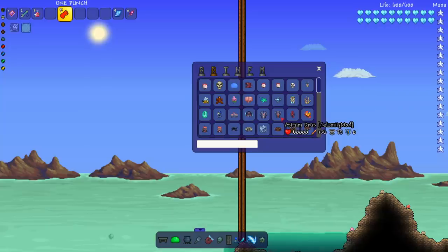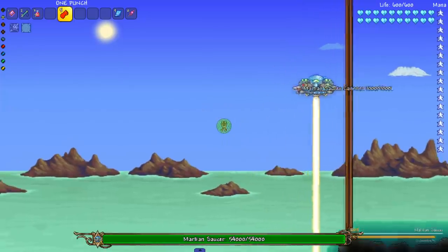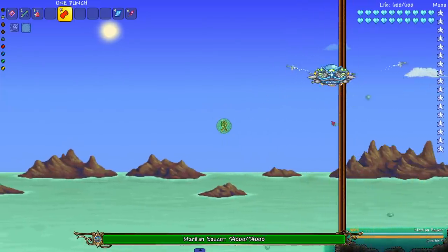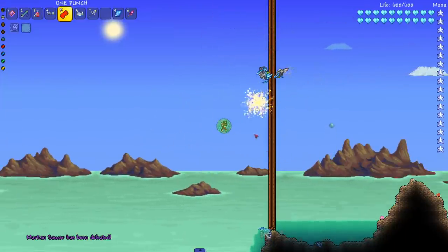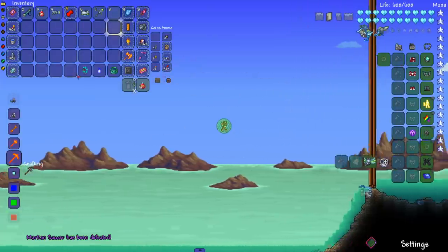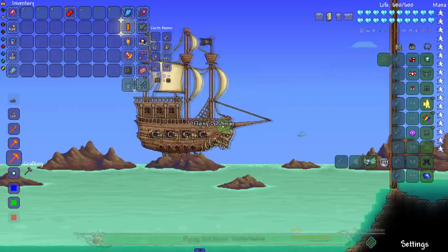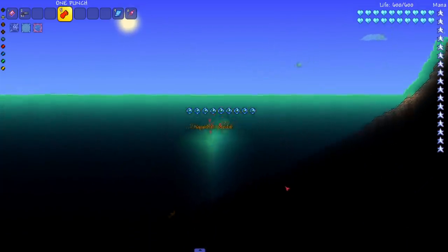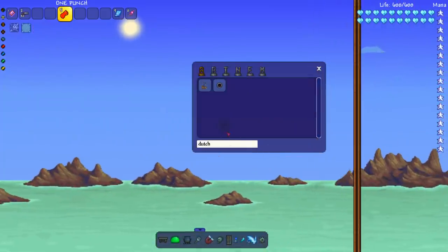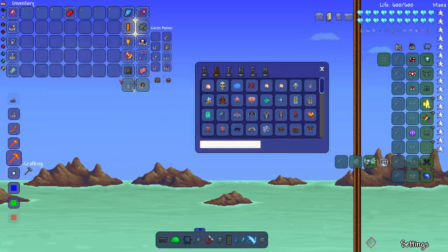We still have Moon Lord, Lunatic Cultist, and the Pillars, but let's do the mini/event bosses first. The Martian UFO from the Martian Madness event — boom, okay that seemed like multiple hits but the weapon does have a little AoE. So the Martian UFO was in the bosses section but not the Flying Dutchman. I feel like the Flying Dutchman should be a cooler boss — you just shoot the cannons, that's it. That boss should have way more mechanics.